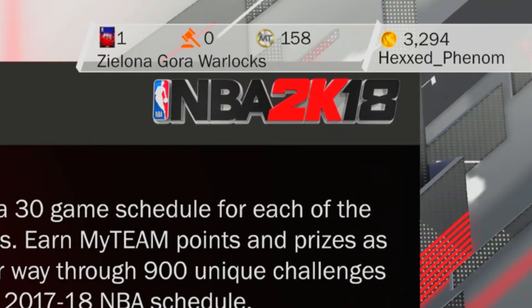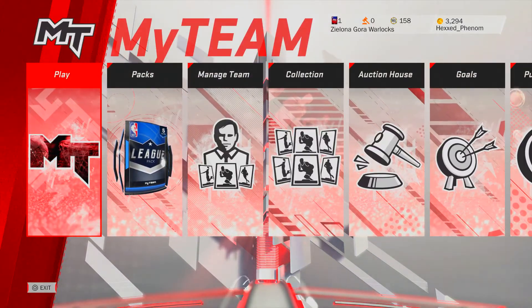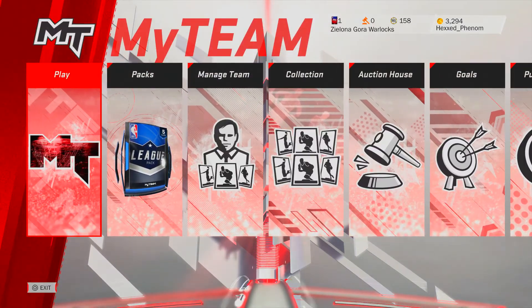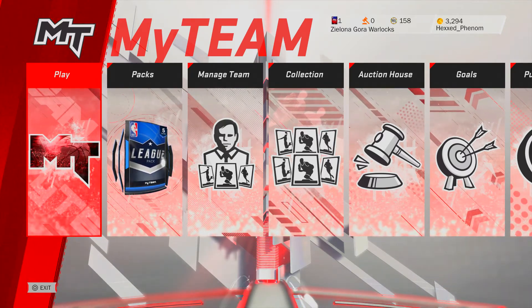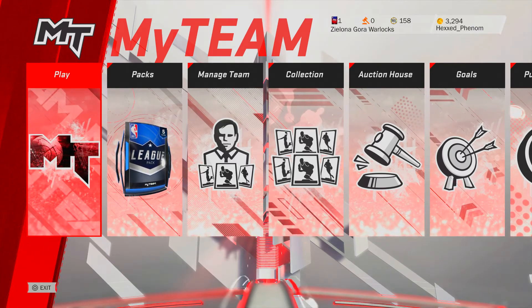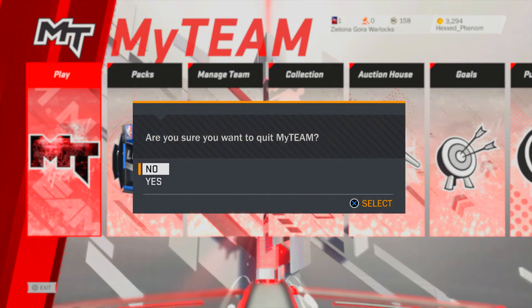I'm going back into My Team only because it's the quickest way I know to view the VC count. Remember we were at 2369 — now we're at 3294. So we went up essentially about 940 VC, just about. Like I said, anywhere from 900 to 950 VC in about five minutes. This whole video has been seven minutes and I spent about four of those setting up the My League settings. So essentially what you would do is just go through and play the regular season games — same amount of VC — play whatever games you want the same way.